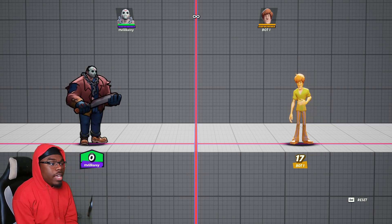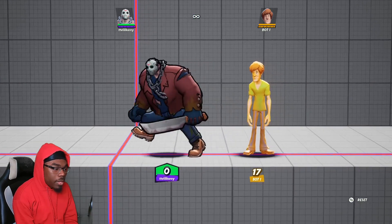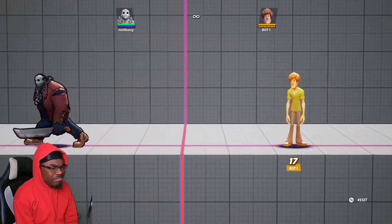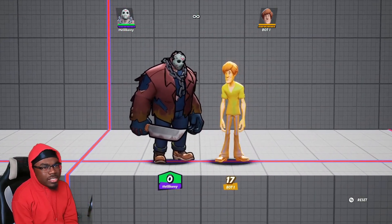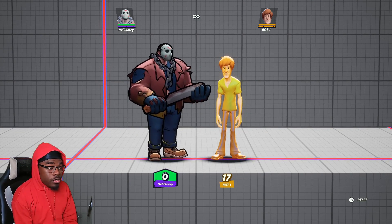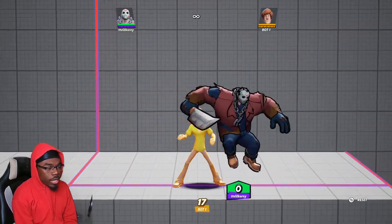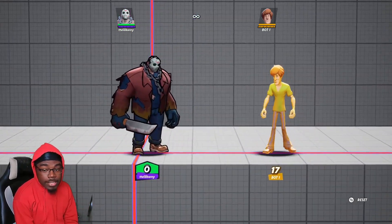I'm going to explain how to play Jason because a lot of people are struggling with this character. For one, the character moves slow — his moves don't come out as fast as other characters, so most of the time the other character will get their move off first. Jason is a big character who can get comboed easily and take a lot more damage easily, but because he's a big character, he doesn't die as easily.